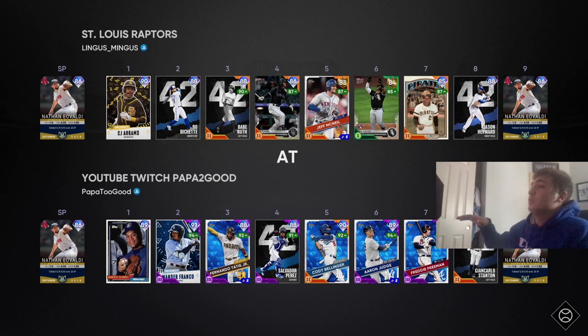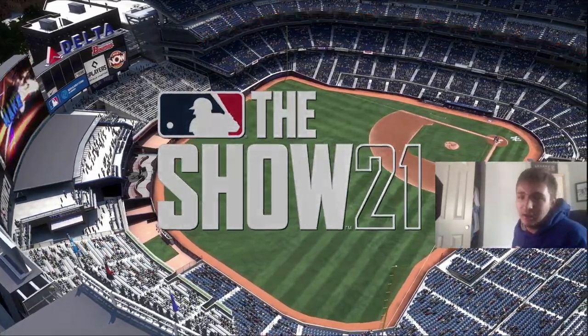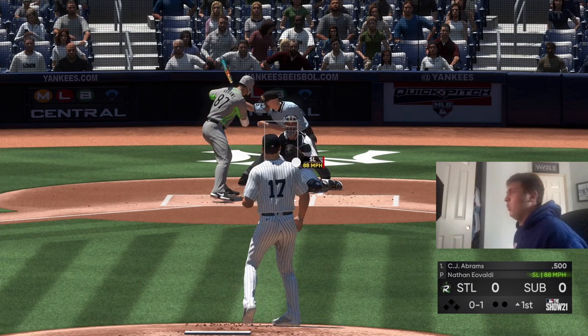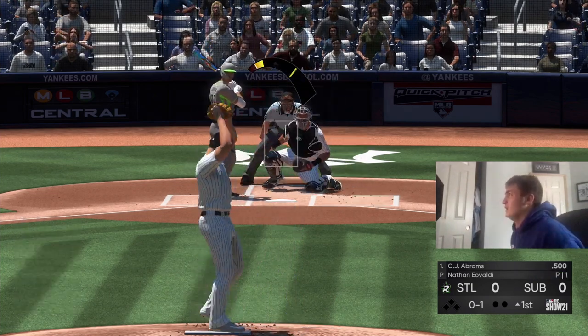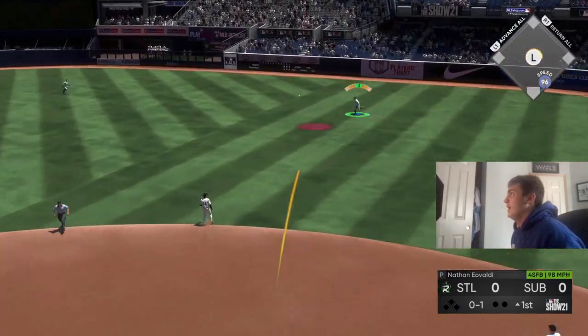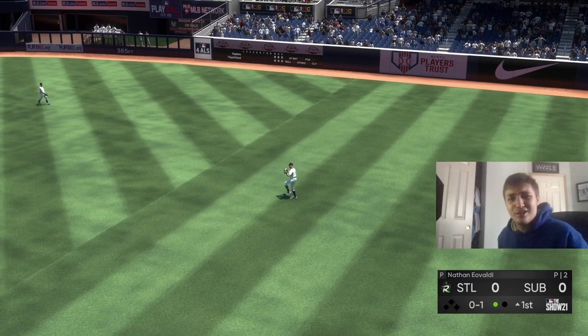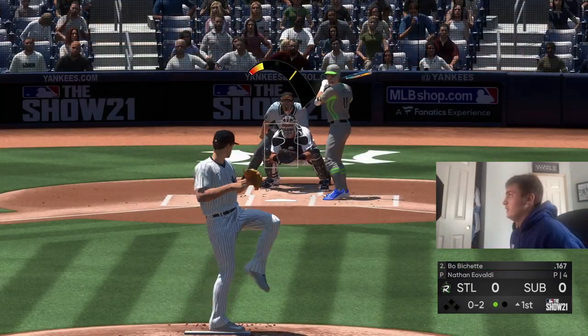He has a pretty good squad. He's also throwing Nathan Eovaldi and using that CJ Abrams card — don't want that guy to get on at all. Slider first pitch, absolute dot, love to see it. He swings at a high fastball, that's hit right to Judge for an out. Slider down and away, make him look silly Eovaldi.